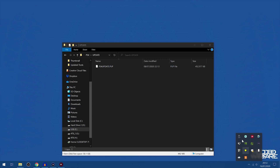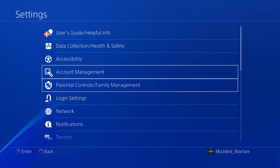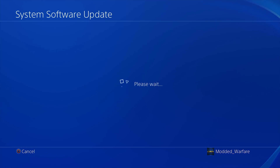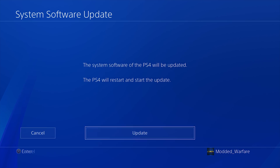Now eject your USB drive and plug it into your PS4. Once it's plugged in, head into the settings menu and scroll down until you find system software update and select that option. It should find the 6.72 update on your USB drive. Make sure the internet is turned off because otherwise it'll find a newer version on PSN and select that instead. If it says version 6.72, then you know it's the update on the USB, and you can go ahead and hit next and update to start the system update.